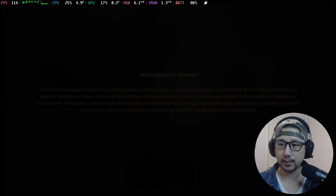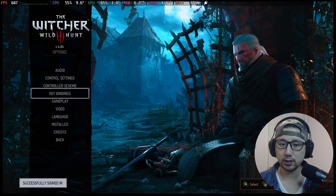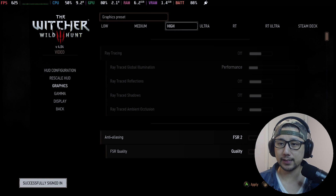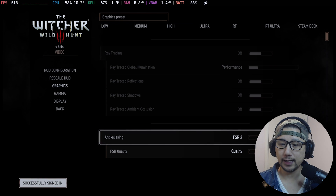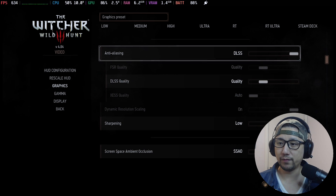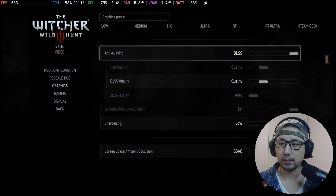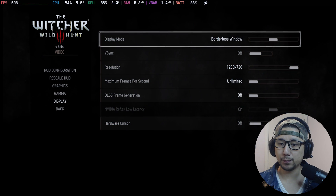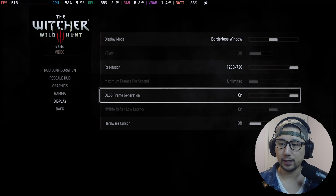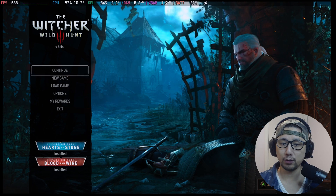It's hooking up with the game. Go to Options > Video > Graphics: graphic preset is still High, and now under anti-aliasing we can select DLSS — you couldn't do that before without the mod — and DLSS Quality is set to Quality. Then go to Display and make sure you turn on DLSS Frame Generation. If you don't have this on you might crash the game or get UI flickering.